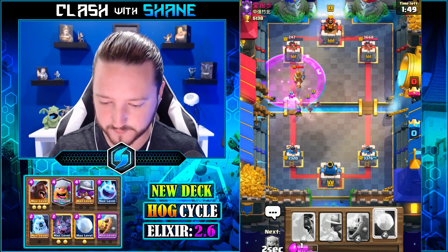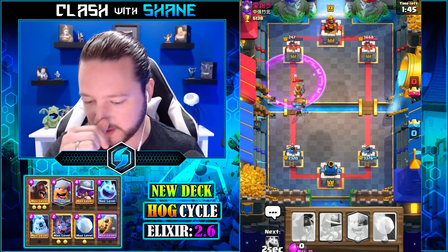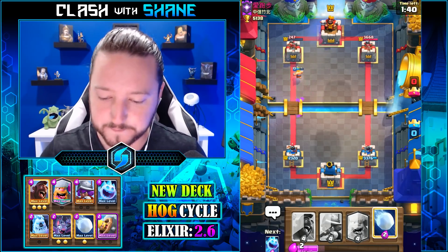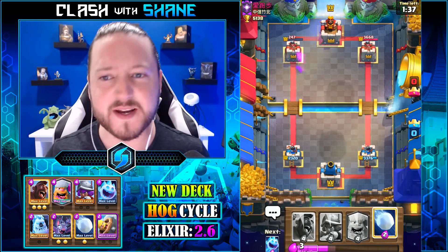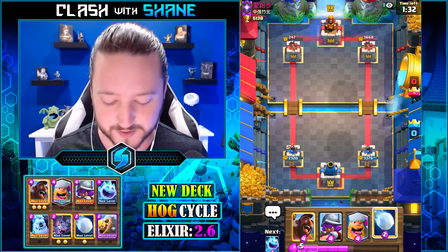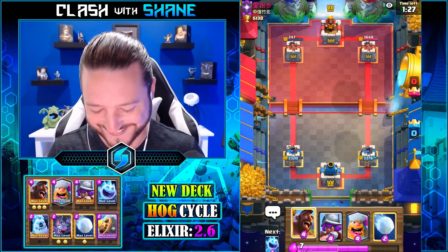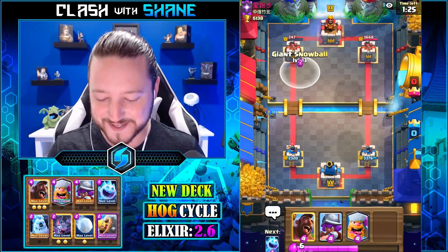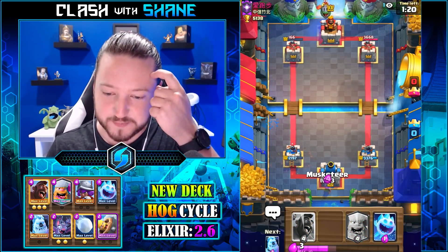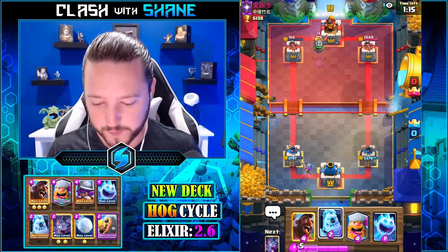Snowball kaboom, musketeer kaboom, freeze spell kaboom. Musketeer, if you could just step inside that rage spell, much appreciated. Why is my nose so itchy? I'm so lame, I'm sorry guys. Whoa, this guy just busted out an infernal dragon — infernal dragon OP, guys!